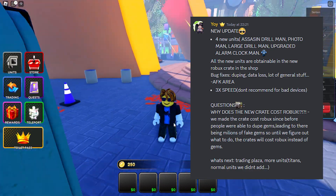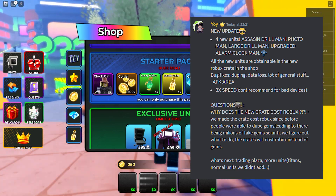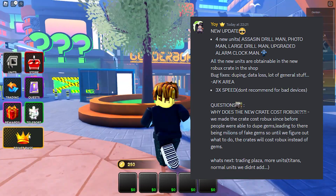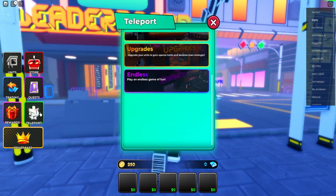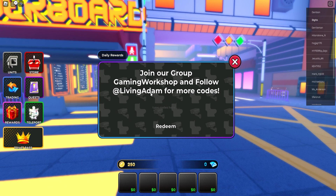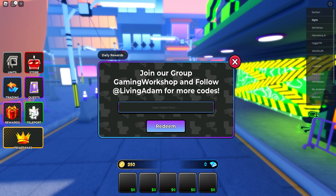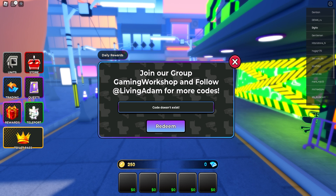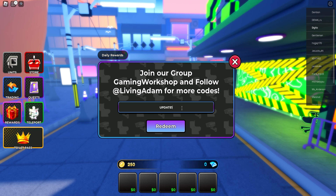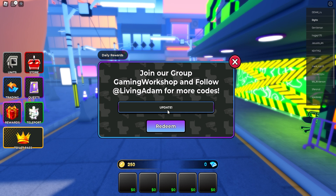If you want to redeem codes, go to rewards and click on codes. Join the group and follow Olivia for more codes. I've got all the brand new codes for you. The first code is UPDATE1 — make sure to pause the video if I go too quickly.